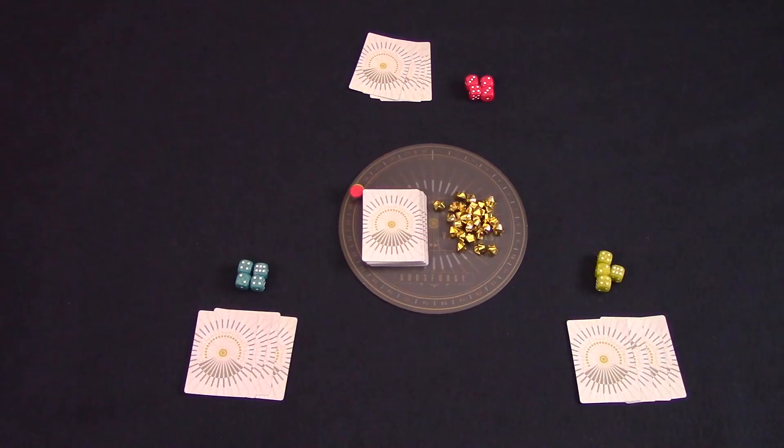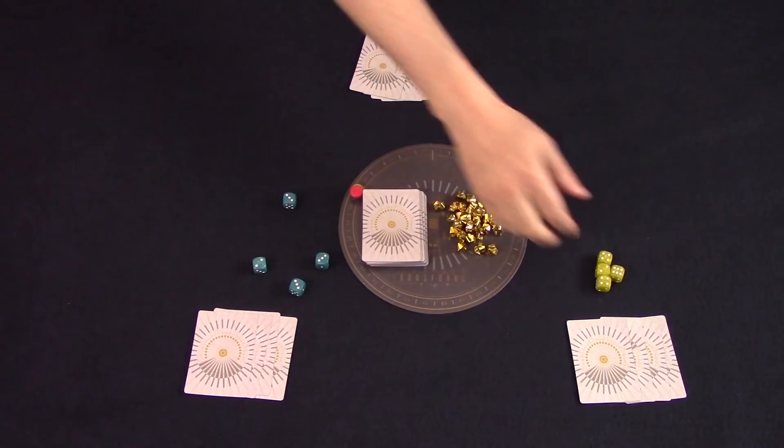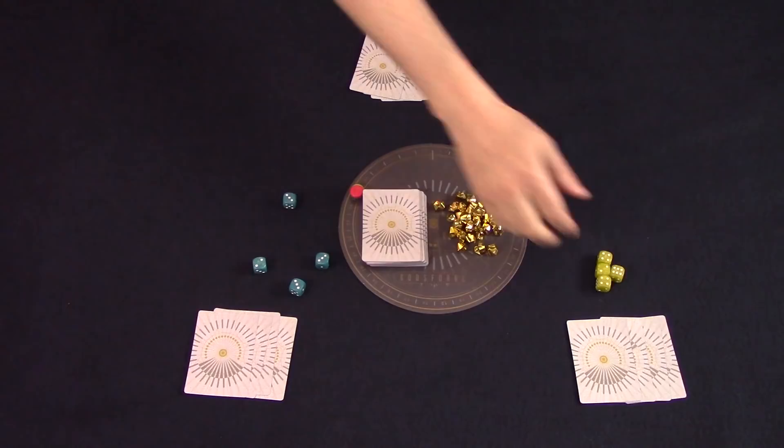Each round starts with the upkeep phase. During this phase, every player can discard two cards from their hand, then everyone draws until they have four cards in their hand. Any creations that have an upkeep effect happen now. Each player will then roll their dice during the forge phase. Players can reroll a die twice — either the same die two times, or two different dice once.